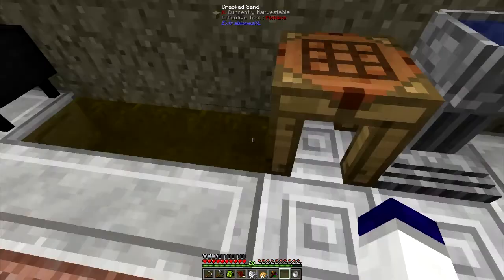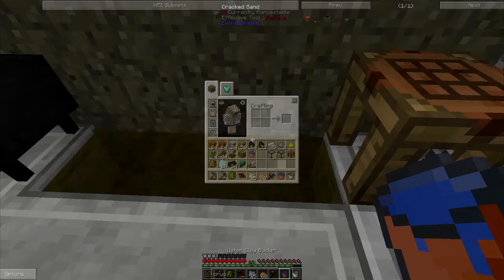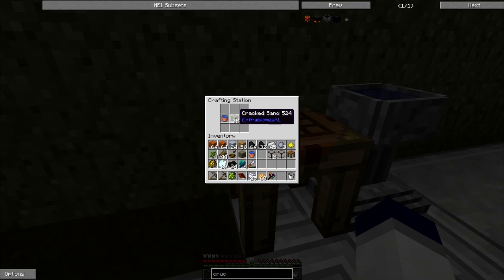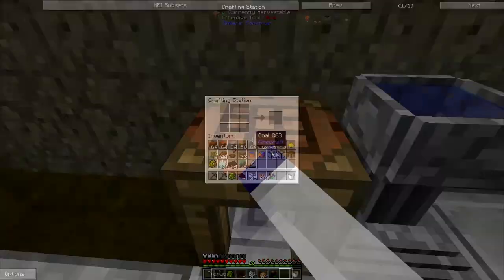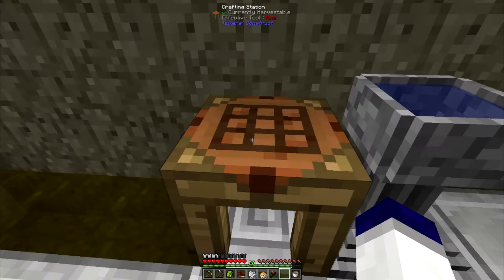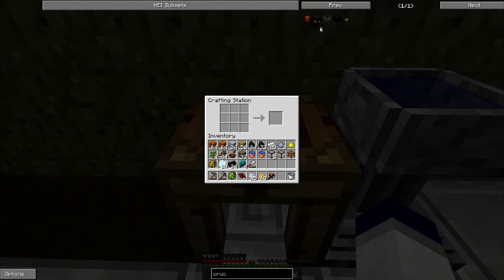I wanted to show you one thing in case you needed to know - to make regular sand, you can take cracked sand and a water bucket at a crafting table and make regular sand. That's how I made my regular sand for the turn-in. You used to be able to just pop them in the oysters and they would automatically turn to regular sand, but that doesn't happen anymore. The easiest early way to make regular sand is just put a water bucket and some cracked sand in the crafting grid.